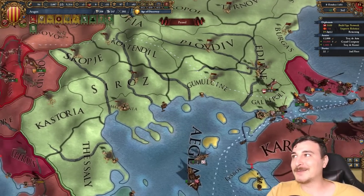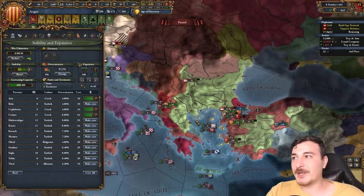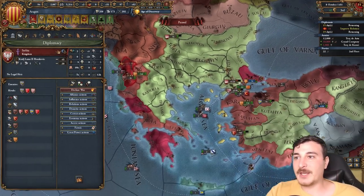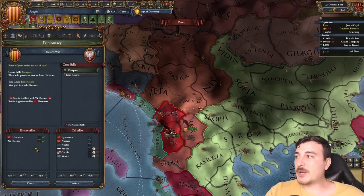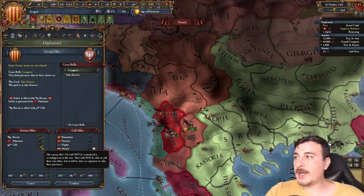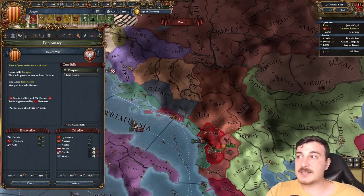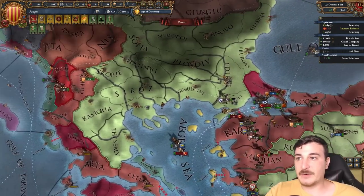Now we're going to attack Serbia next. Let's get a claim on the Dulkadirids too, since they're guaranteed by the Ottomans — the Ottomans will help them out. I'm also going to obliterate Bosnia since I plan on taking this entire region for myself — not just Kosovo. Let's rush over for their fortifications in the Balkans. They've disbanded most of their mercenary units.